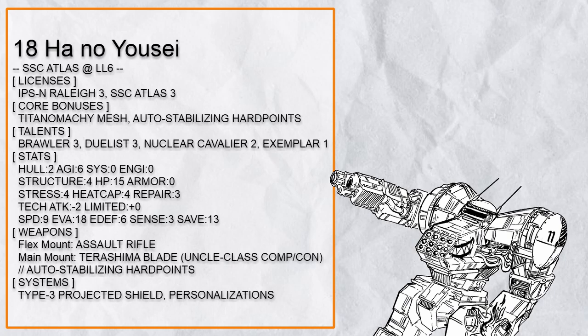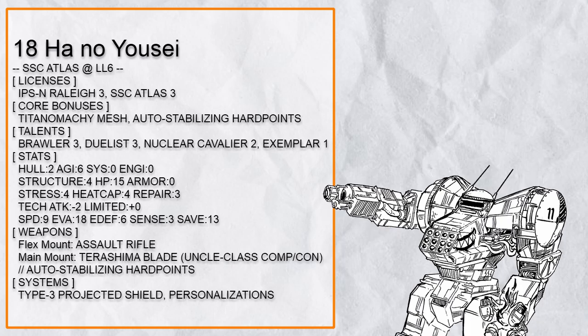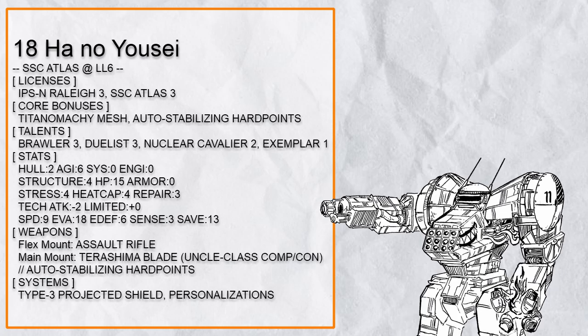There's even Exemplar just to take advantage of how close you will be to the enemy. However, this build suffers the directly opposite issue from the previous build: it has a low heat cap and barely any defense against tech attacks. Yes, it has 18 evasion and 9 speed, but that won't matter if some random NPC decides to dump Invade on its ass.